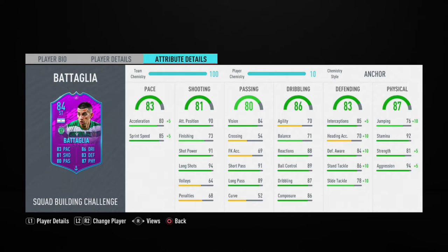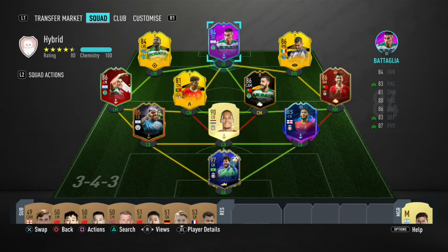Battaglia is Argentinian, so he links to a lot of great Argentinian cards. The Argentinian squad you can make in FIFA 20 is mind-blowing. That's the hybrid squad we're going to be playing with.